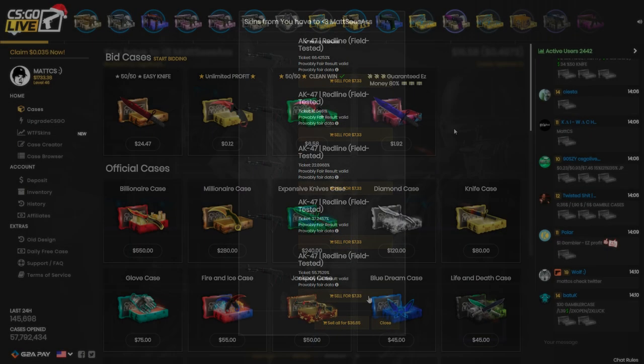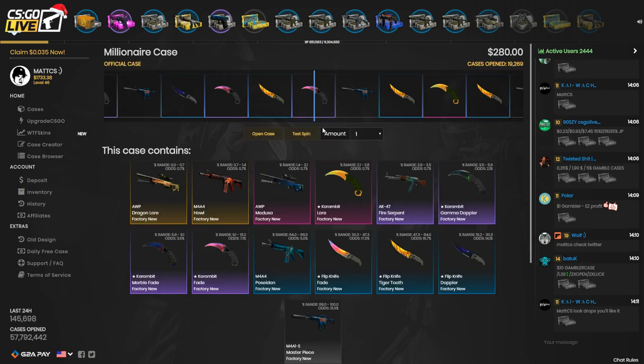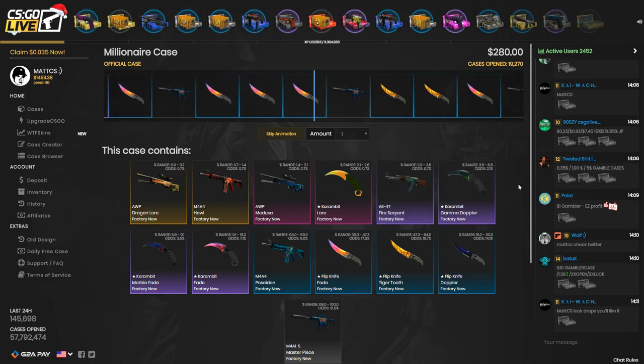Only red lines — that was a bad idea to open this again. Right now I kind of want to open some website cases because I can't just open only your guys' cases. I just love opening the Millionaire Case, for example — $280 for one opening. Okay, fuck it, I'm just gonna do it.